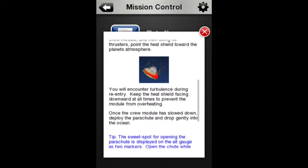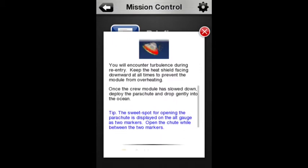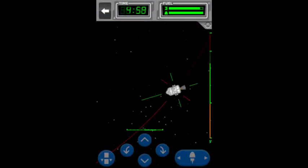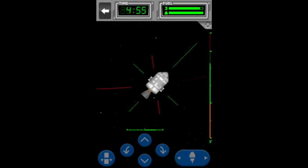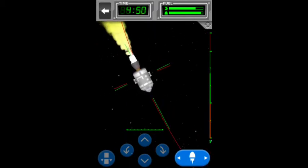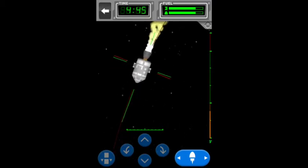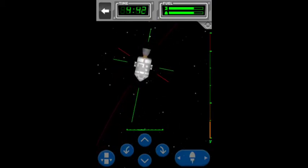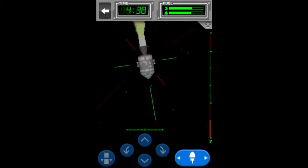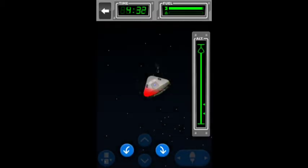Scroll in using the pinch or double tap. Using the RCS of the service module. This is the Apollo service module, as used in the Apollo missions to places like the moon. Using the monopropellant, make sure that the red bit at the bottom — the heat shield — is face down.